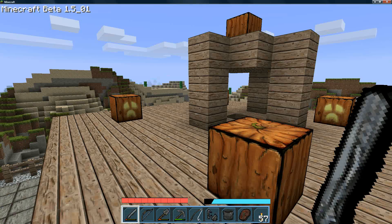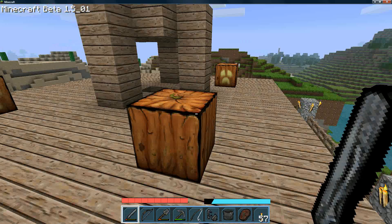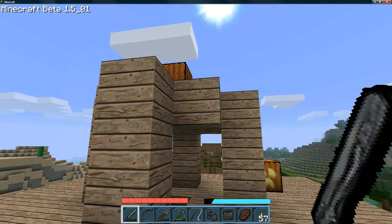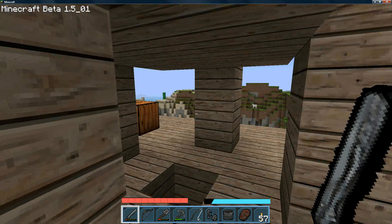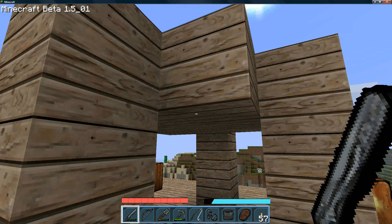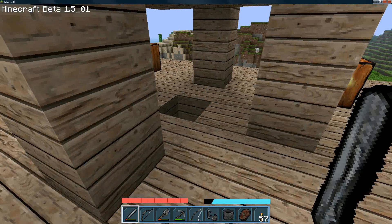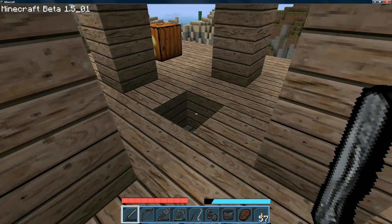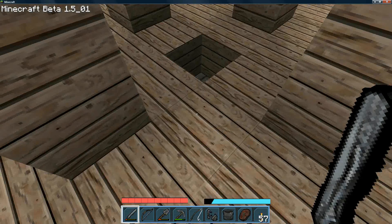This is the top — this is the roof of the house. I've got the pumpkins up here just because I think they look neat. This little structure here was built after 1.5 because I have a flat roof with a hole in it, and when it rained the rain would come in, so this blocks the rain from coming in.